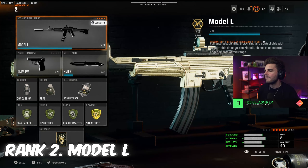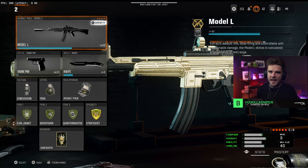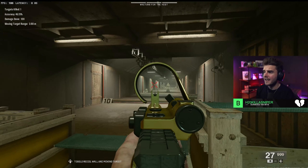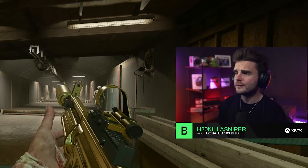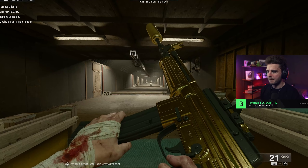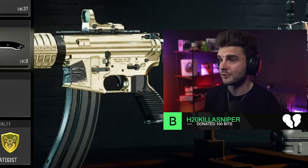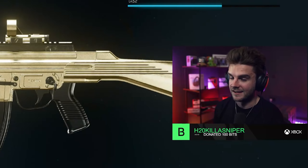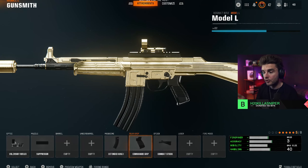Next, we've got the second place AR in Black Ops 6 — the Model L. I love this assault rifle. When we go into the firing range, you can see it's got super clean iron sights. It doesn't move. It is one of the easiest guns to use in possibly Call of Duty history. The second I used this on the first day of the game I thought this is the best gun in the game. The build I use is: Volskiv Reflex, suppressor, extended mag, commando grip, and the combat stock.